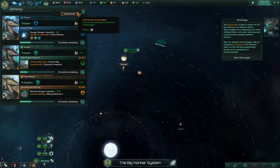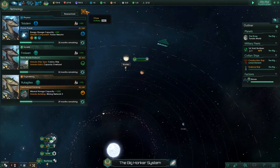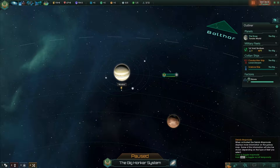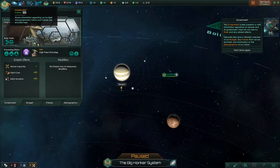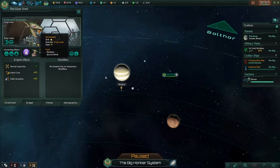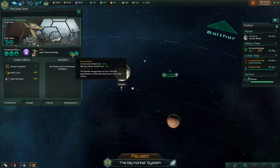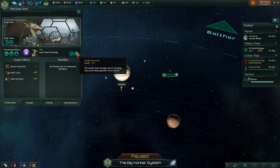So what does that give me? It gave me nothing — I found a thing but no reward. Is there a government screen? Oh, that's right — empire and its government. Here we can see our ruler and any related effects. That's me — The Nosiest, High Priest.